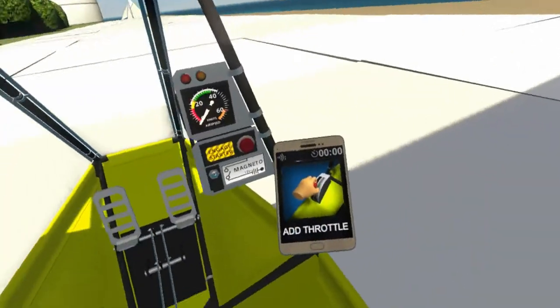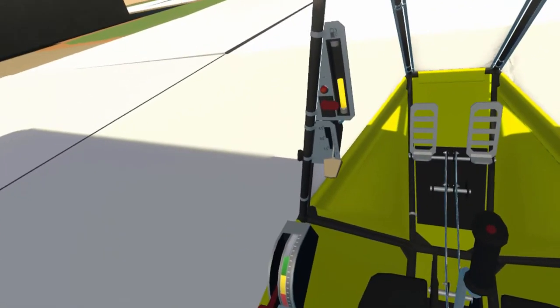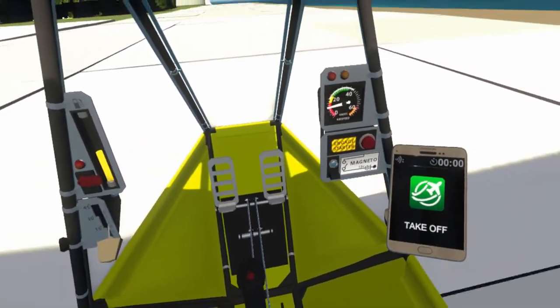Just grab the throttle to your lower left and push it all the way forward. Grab a hold of the stick and gently pull back. Once you gain enough speed, you'll be airborne.